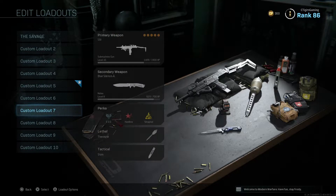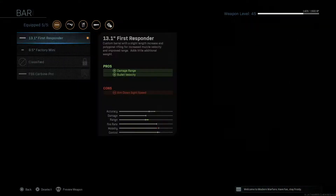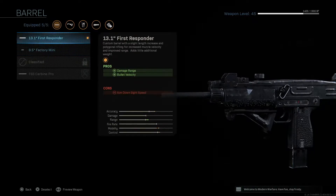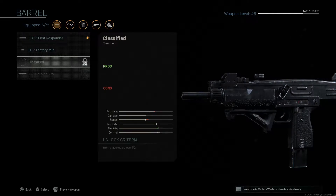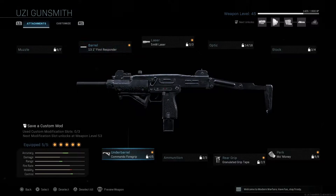Tip number four: did you know you can unlock extra attachments for your weapons? Take the Uzi — go into the Gunsmith and look at the barrel slot. You have the first three barrels unlocked by leveling up, but in a recent update they added an extra barrel: the FSS Carbono Pro. To unlock it you must equip any barrel attachment, a standard issue stock, and the .41 AE 25-round mags, then get two long-shot kills in five matches.